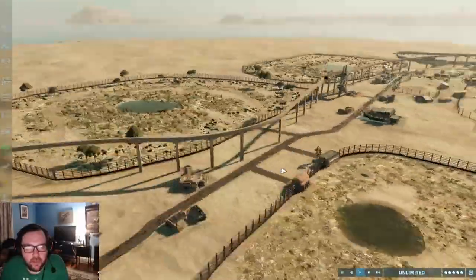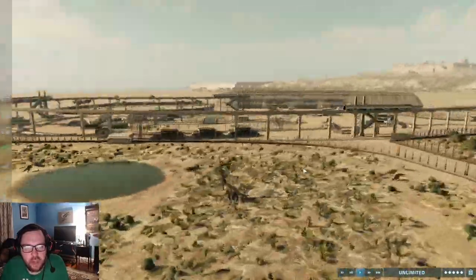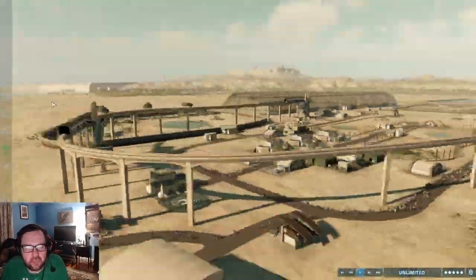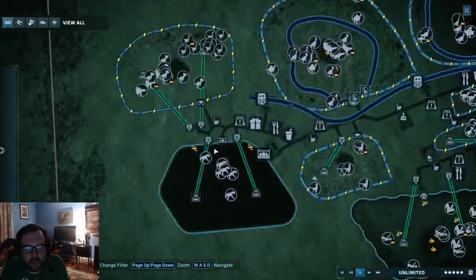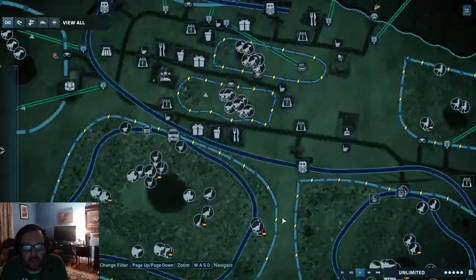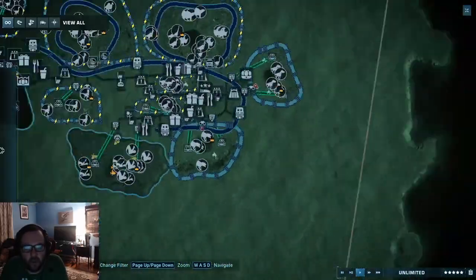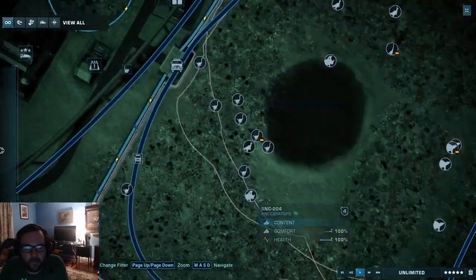Welcome back to the Jurassic World Evolution 2 Asia Park build. Last we left off, we hatched up 10 more creatures, and I am planning to do the last of the creatures in this episode. We're going to finish the park and go from there, so let's see what we have.